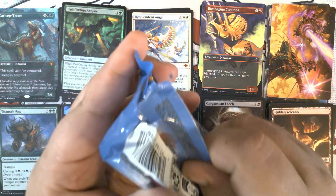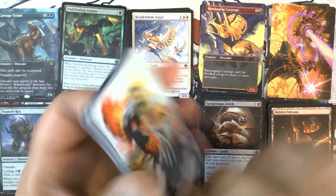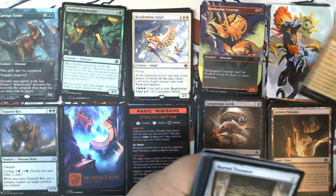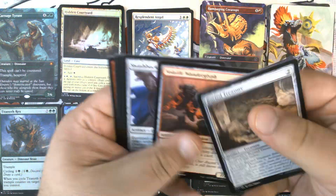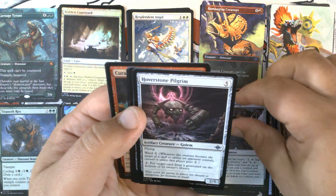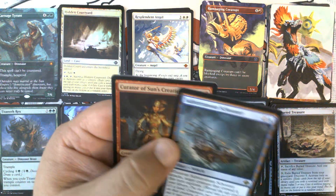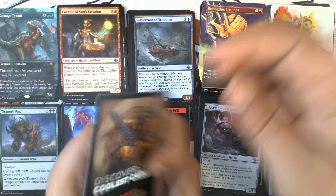Pack five. We have Patlaza Sun Favored for our art card. Foil Hidden Courtyard — very nice. Foils, commons, and uncommons. Subterranean Schooner, number 80 — this is our sixth Schooner. We have a foil Curator of Sun's Creation and a treasure token.